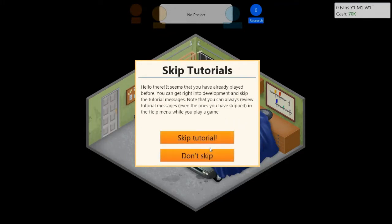The game says it seems I've already played before and I can get right into development and skip the tutorial messages. Note that you can always review tutorial messages even the ones you have skipped in the help menu. I'm not going to skip because people who have not played this game before may want to see them.